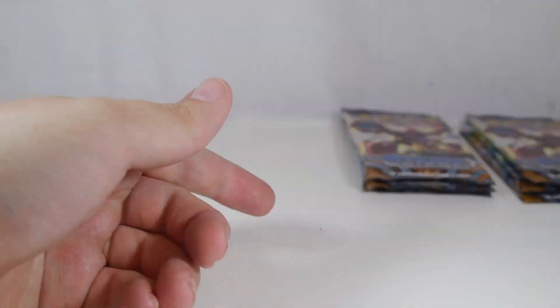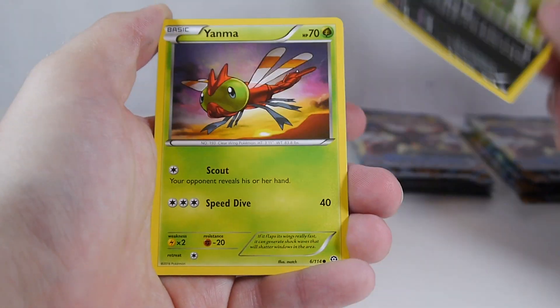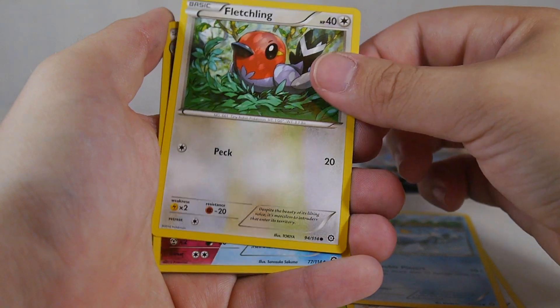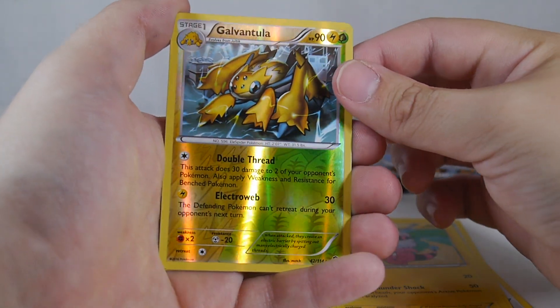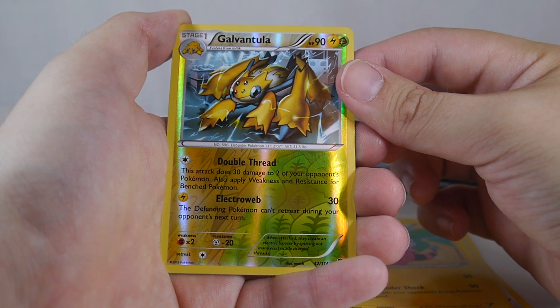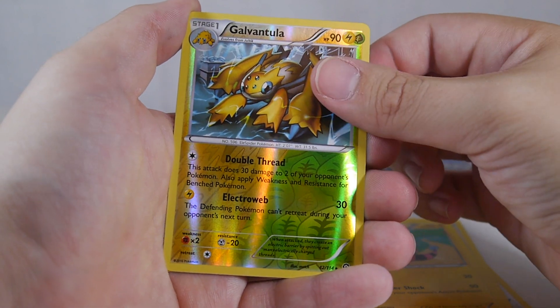On to the Lucario pack. We have Sneasel, Neon Roll, Neon Mega, Aipom, Clauncher, Fletchling, Azumarill — one of the cool dual-type Pokemon — Persian, Fluffly, Galvantula — another of the dual-type Pokemon. It's a pretty helpful card that does three damage to two of your opponent's Pokemon, really awesome for picking off Night March Pokemon, though Night March is getting rotated so it doesn't particularly matter. I was playing it a little bit at Worlds just because of that attack.